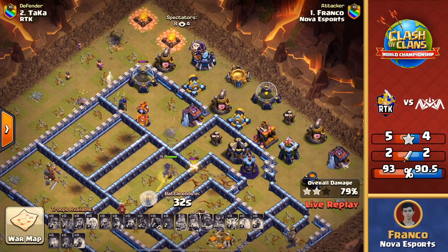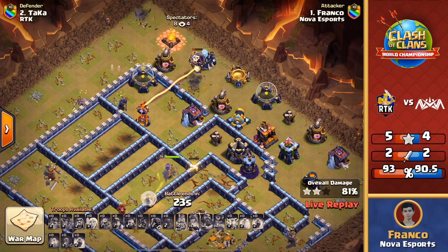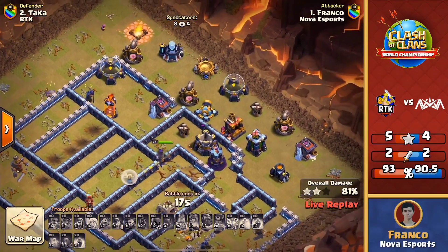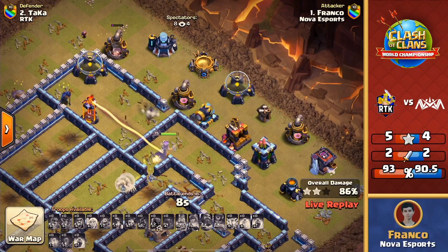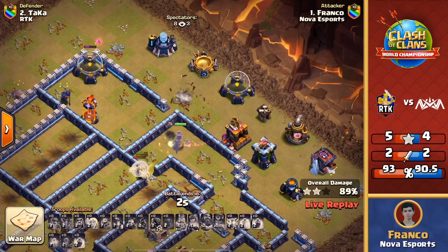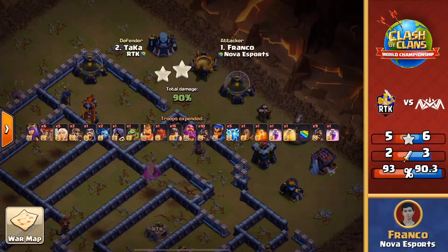The single locks onto the royal champion, forcing her ability — can she get it down? No — the royal champion burns up. The queen is under fire from that scattershot and just doesn't quite have enough. If that royal champion had been able to get that single down, this might have had a shot for the three-star, but the inferno still has quite a bit of health. The queen pops out and deals with the easier defenses — this will get close to 90%. Not a complete loss, but Nova is still looking for that three-star. It's going to be 90% two-star — the royal champion would have been able to get a lot more value if that single had gone down.